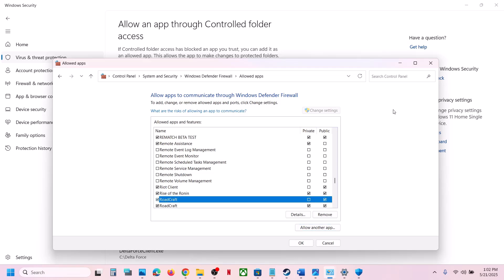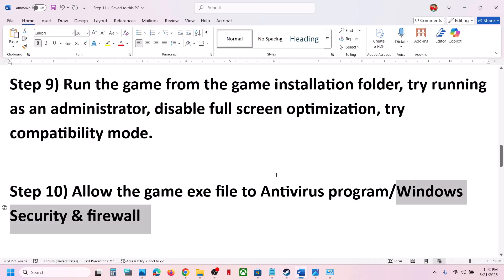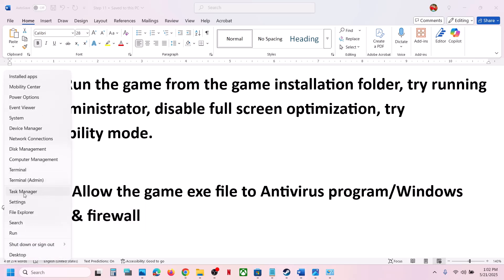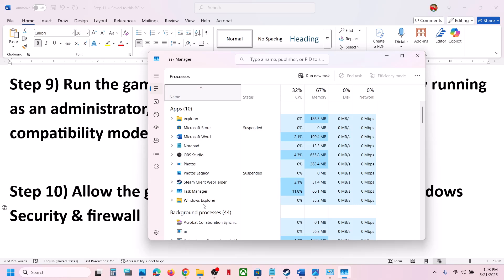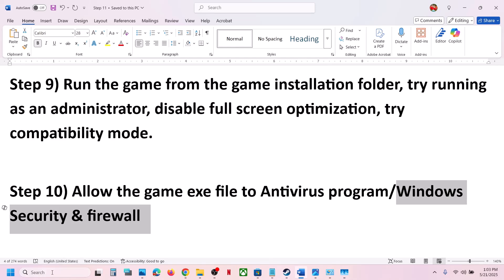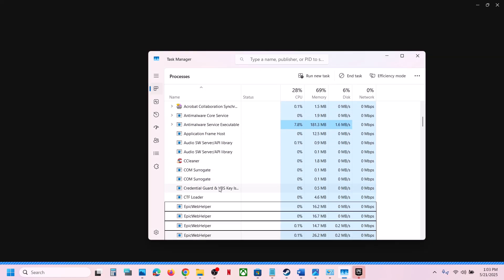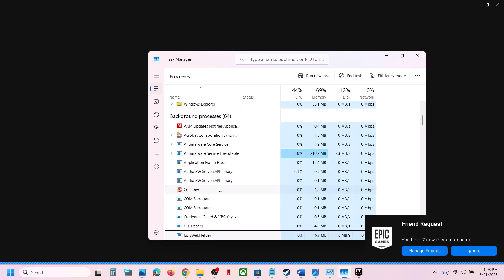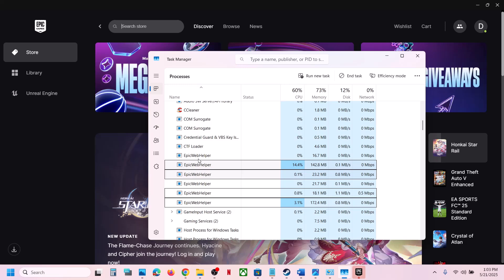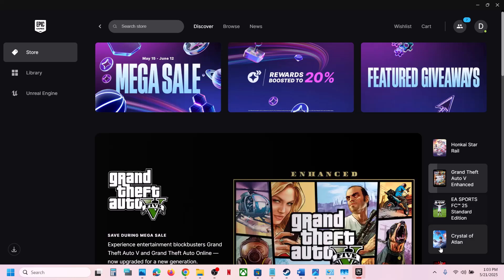Once the game is added, launch the game and check. If still not working, right-click on the Start menu, go to Task Manager, and look for Epic Games services. If you find Epic Games Services or Epic Games Launcher running, close them. Right-click on all Epic Games services and close the Epic Games Launcher if it is running.